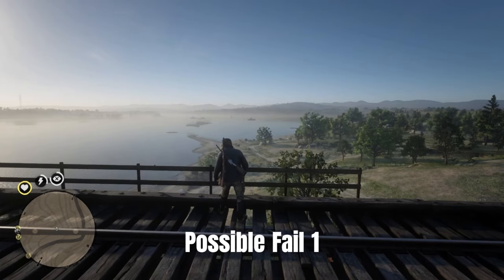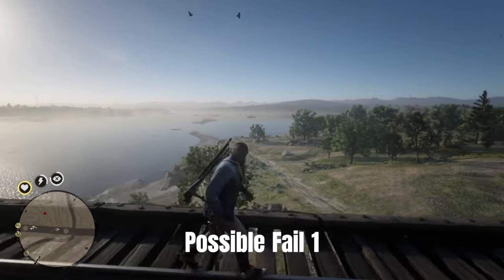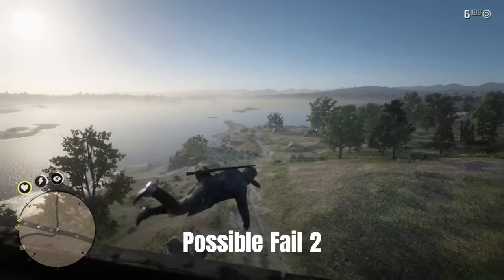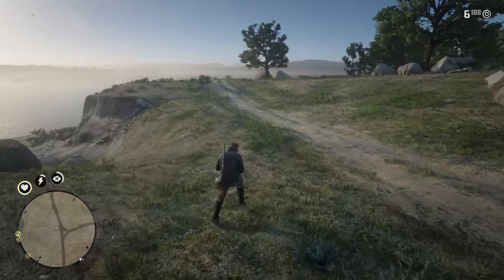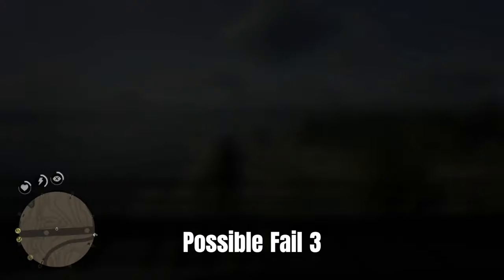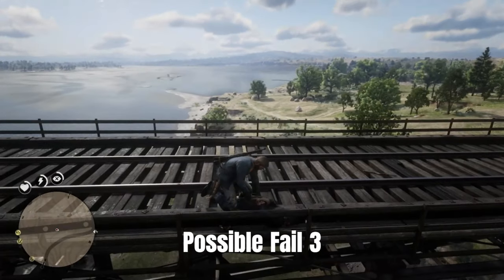Here we can see some possible fails. We already see it and think it's already in our pocket — but please try to avoid this. The height might be too big for Arthur to jump, and that's one possible fail. Before, we checked with our binoculars and saw the live horse, but when we get nearer the horse is dead. The chance event may respawn, so in the end you still need some luck.